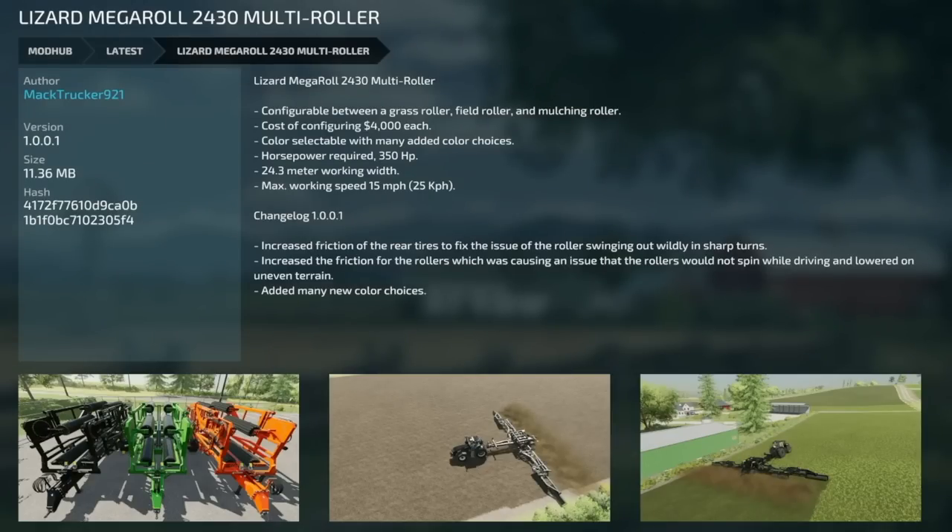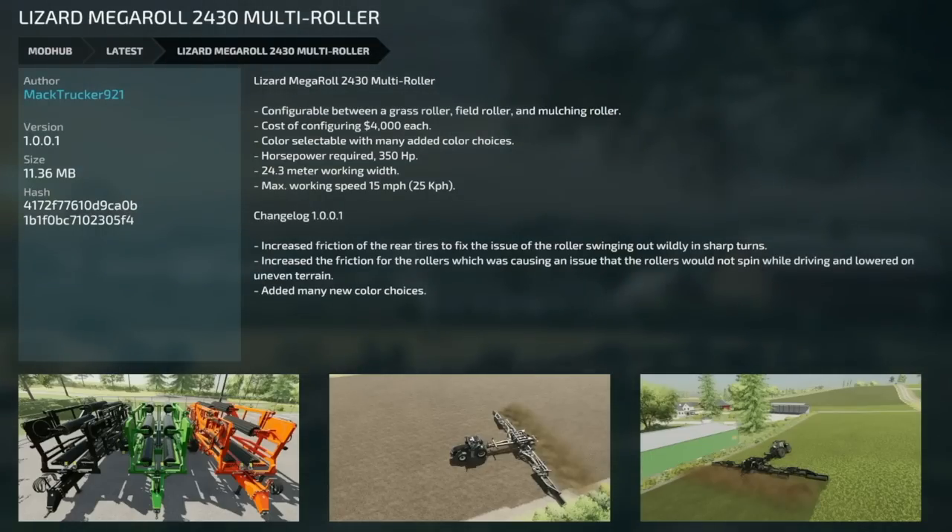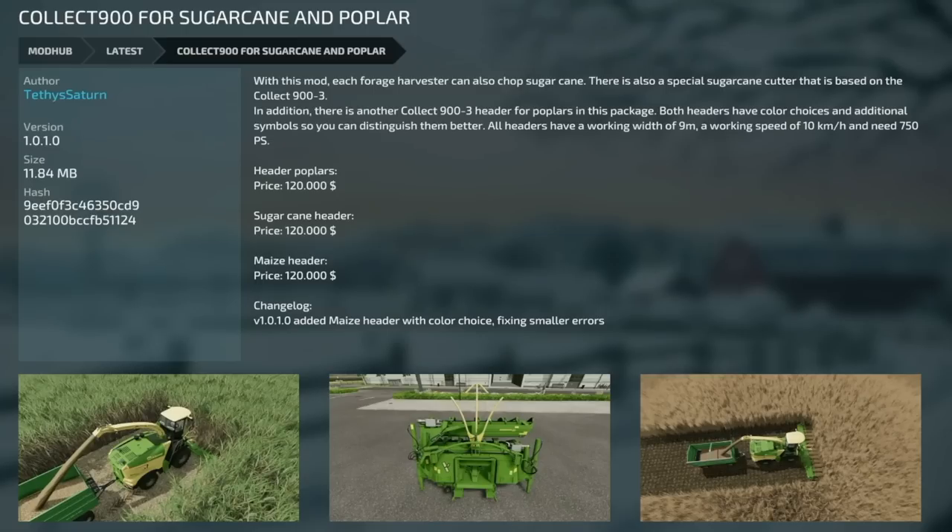Big update for the Lizard Mega Roll 24-30 multi roller from Mac Trucker 921 — version 1.0.1. Increased friction of the rear tires to fix the issue of the roller swinging out widely on sharp turns. Also increased friction for the rollers themselves, which was causing them not to spin while driving and to lower on uneven terrain. Added many new color choices. This thing is epic — if you want a roller, get this one.